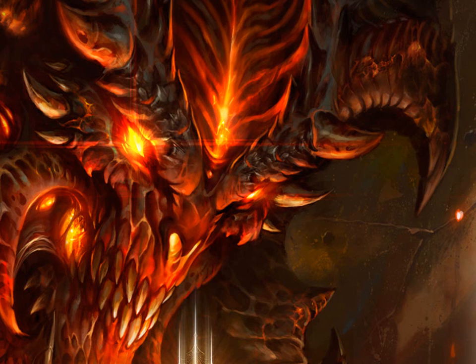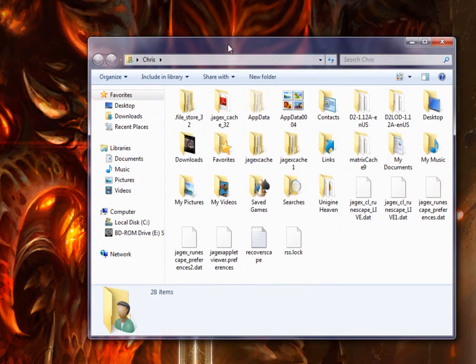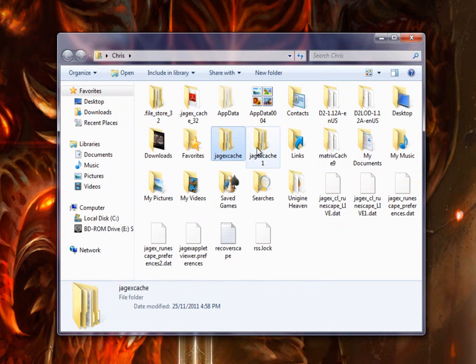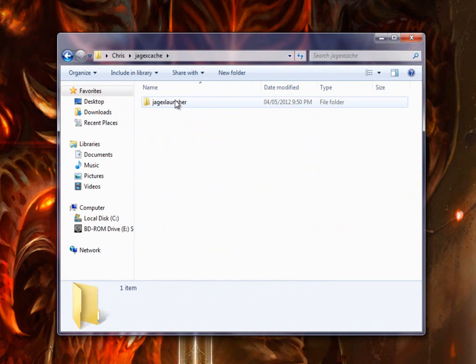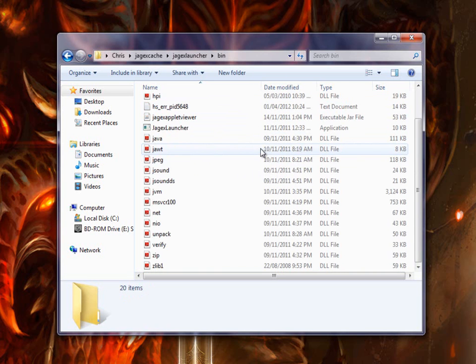Go to Start, go to your account — for me it's Chris. Right here we have two Jagex cache folders. Just ignore the second one; you probably won't have it. Double-click Jagex cache, the first one. Then go into Jagex Launcher, and go ahead and open the bin folder. This is where the magic happens.